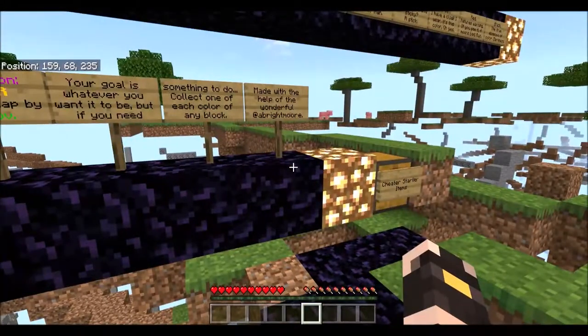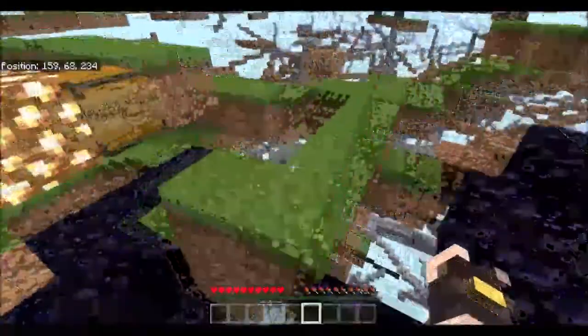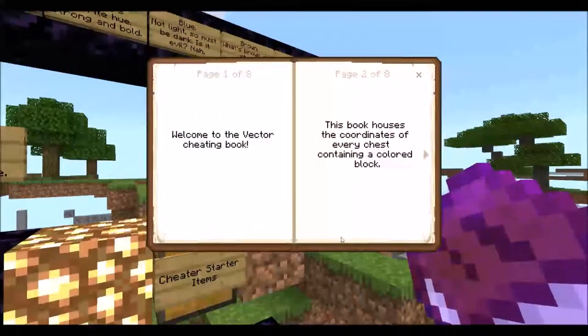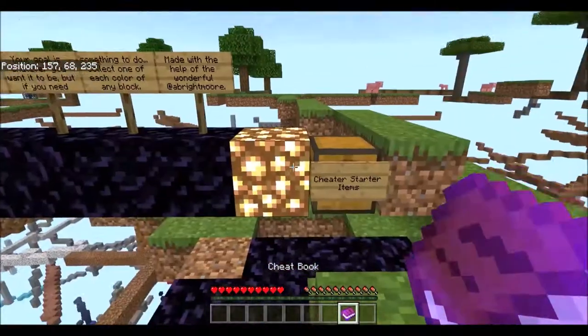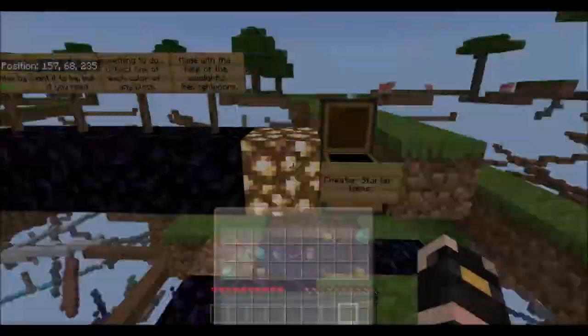What? Cheater starter items? Oh, wait a minute — is this going to make us fall on the ground? Cheater starter items? Holy crap. Cheat book. Let's read this for a minute — let's go in here. 'Welcome to the Vector Cheating Book. This book houses the coordinates of every chest containing a colored block.' Okay, we're going to put that back. We're not going to cheat. We're not cheaters. We don't cheat.